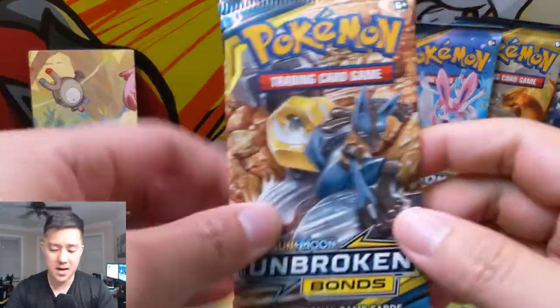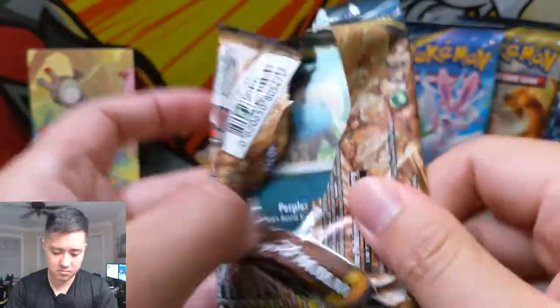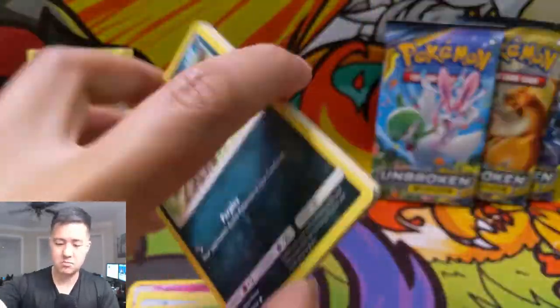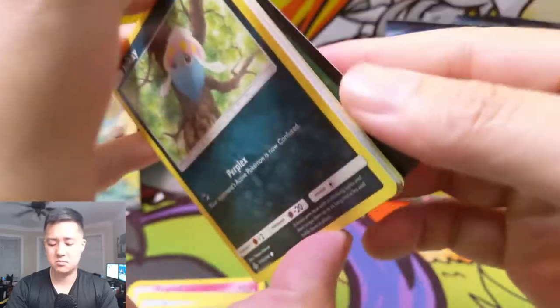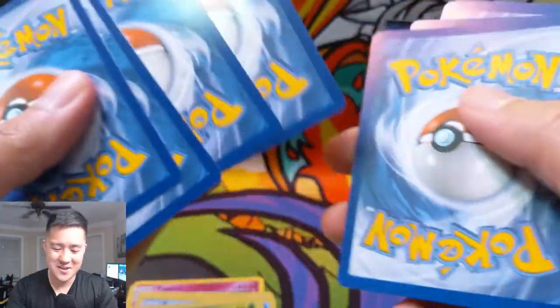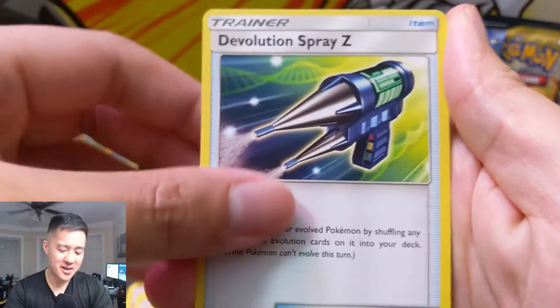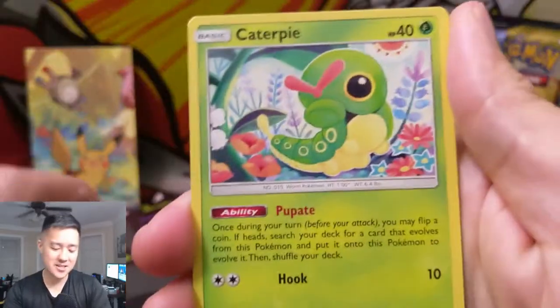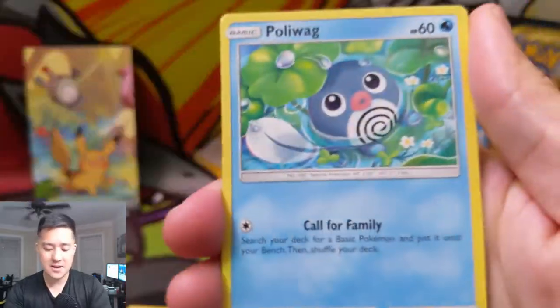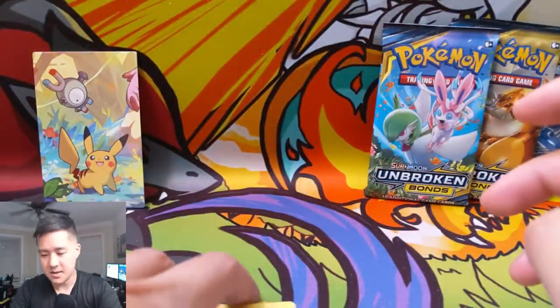Four packs remaining — let's get one more GX card. I feel like it's been a while since we pulled a Charizard, even though we got the holy grails for both Burning Shadows and Unbroken Bonds. I have yet to pull the Charizard full art. A Raichu regular rare for this pack. All right, three more shots.